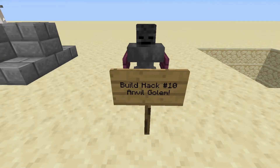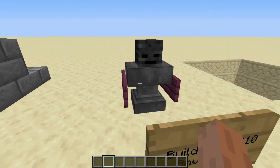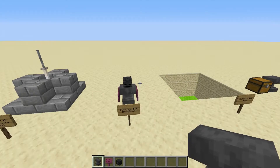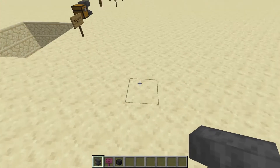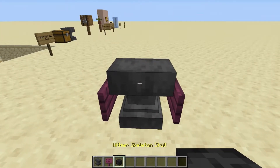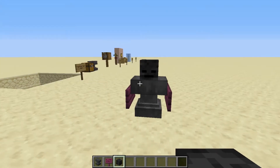Here's a build hack I thought was pretty funny — the Anvil Golem. I'm pretty sure no one's made this before, but possibly they just haven't announced it on the internet yet. The Anvil Golem — it doesn't really work, it can't move or anything, it's just really like a statue. But it's pretty funny looking. In order to make an Anvil Golem, you're going to place an Anvil right here, two crimson signs on just these two sides of the Anvil, and then on the top, a Wither Skeleton Skull. And there you go — you got a really silly looking Anvil Golem.